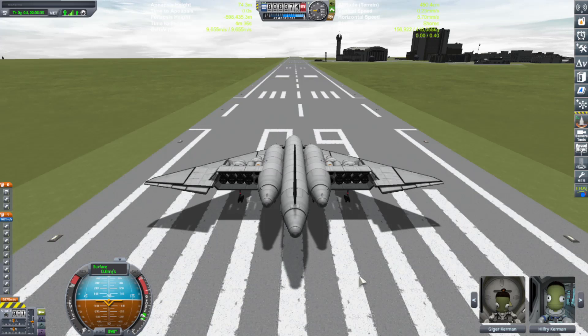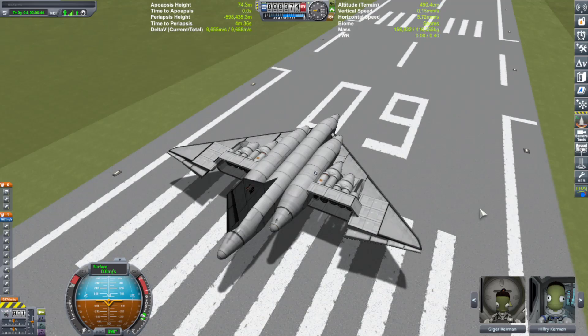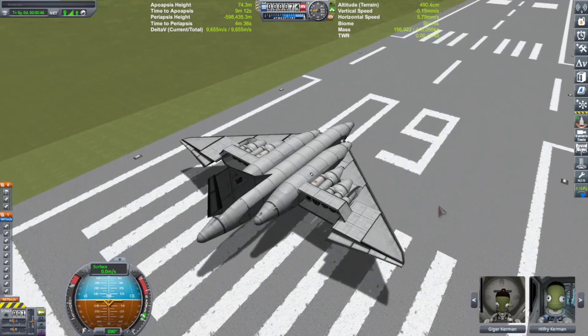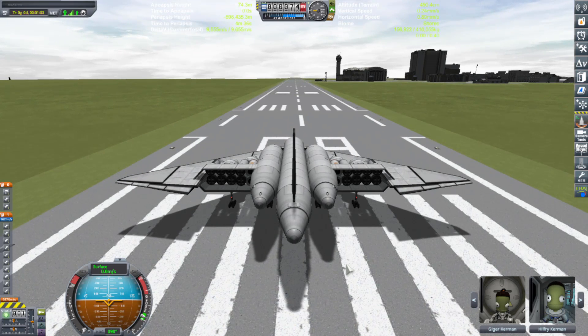Today we will be flying a very large interplanetary SSTO. Inside the cargo bay is a base that we will be putting onto the planet Duna, unfolding it and putting it together. I made a stream about this if you're interested. For those who can't watch two hours worth of video, I would make a simple 10 minute one or something.